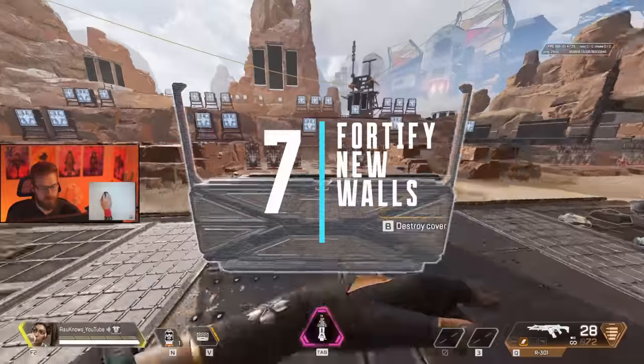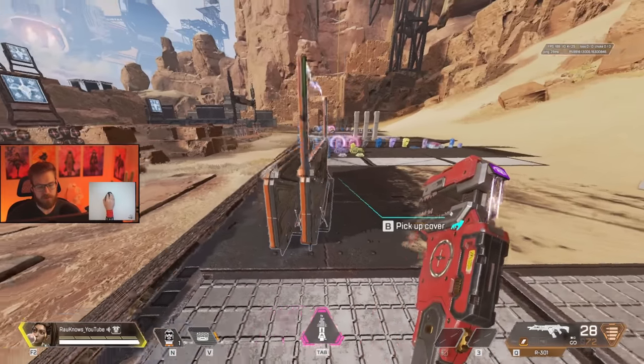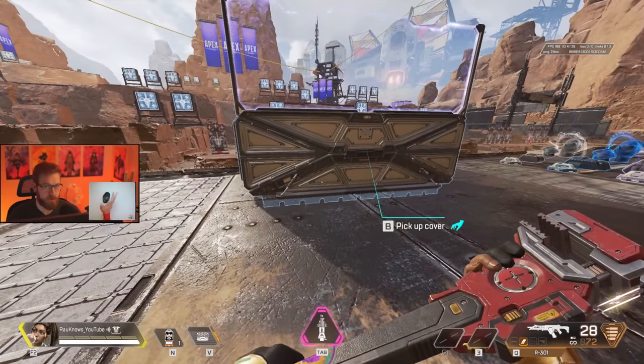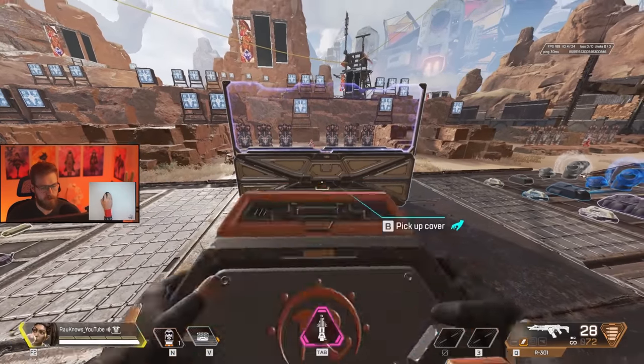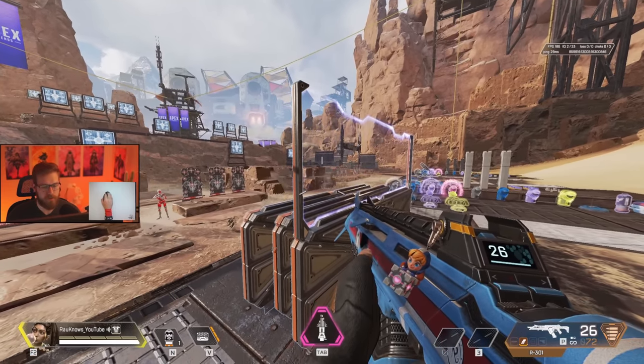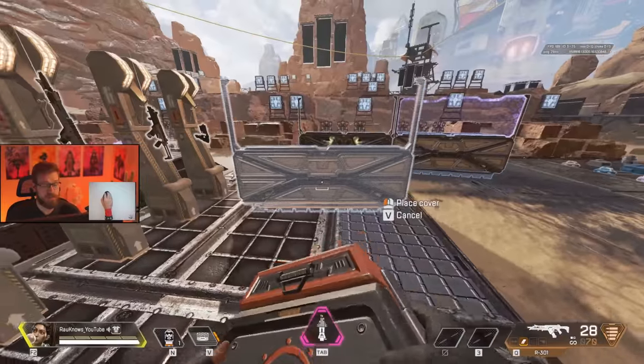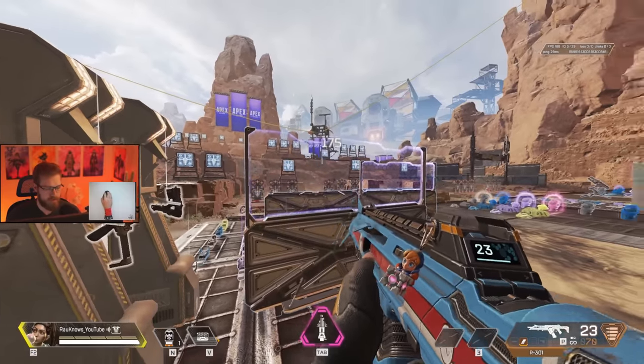If an enemy destroys the upper part of the shield, don't hesitate to throw another one down behind it — this gives the second shield much more health so they can't destroy it while it's coming up. However, if the first shield's amped wall is not broken yet, the amp damage won't double up. In fact, if you shoot a bullet, it'll destroy the first wall. So if you want to put more than one wall down, make sure you put them beside each other or slightly staggered, so you aren't wasting an amped wall.